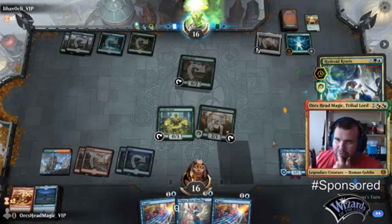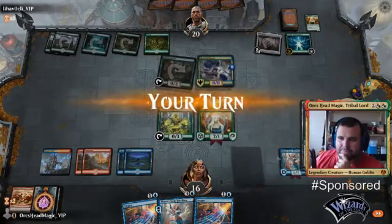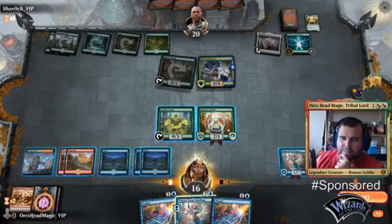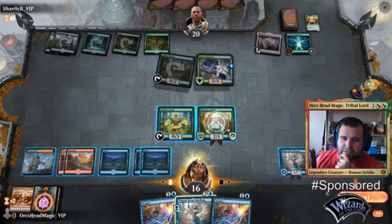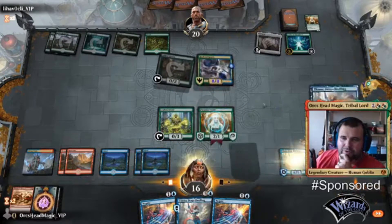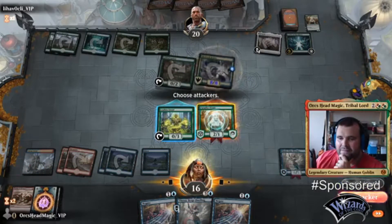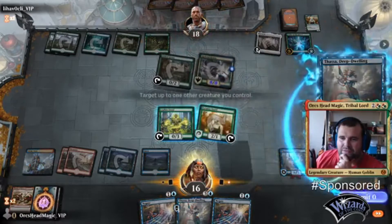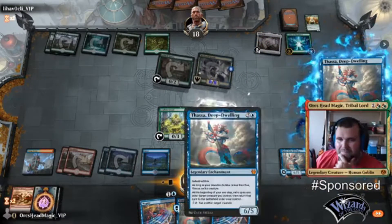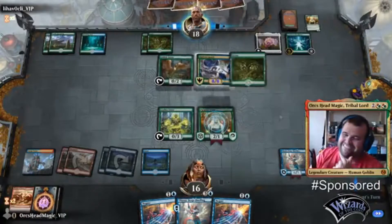Where is this? I can tap for four and leave two mana up. I didn't mean to do it that way actually, thinking on it. I was meant to wait until the untap step.